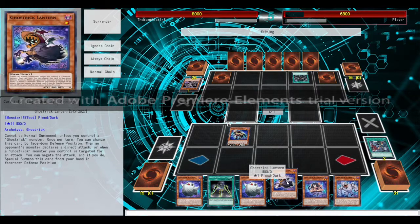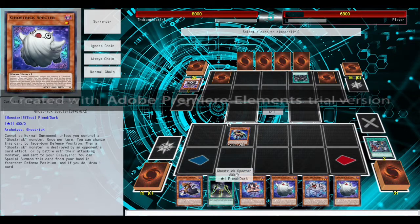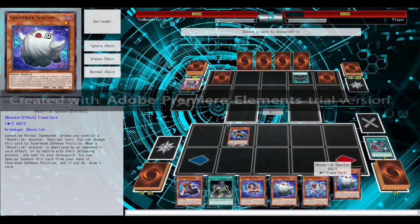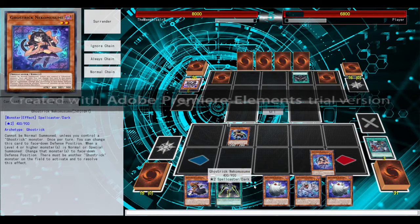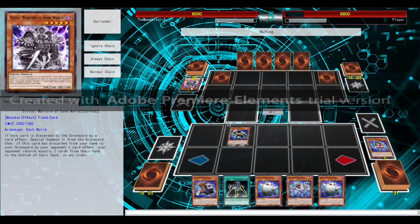What do we want to discard? That's a good question. Special summon this, special summon that, special summon this, special summon that. I kind of want to keep some of these. I'll just get rid of Nekumusume — she's already failed us once. Don't need her again right now.